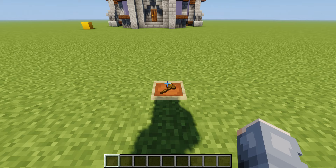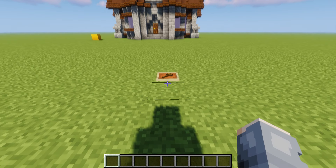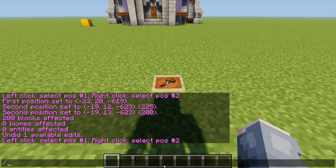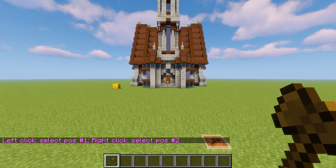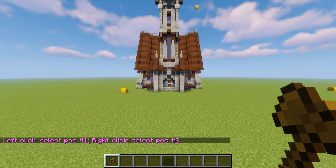The first thing you want to be able to do is get your wand, which is going to be everything that you need for this mod. So `//wand` is the first command you're going to need to know. And there we go — we have the wand in our hands and now we can do everything that we need to.